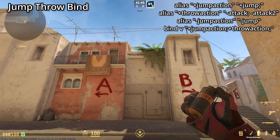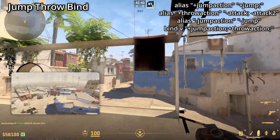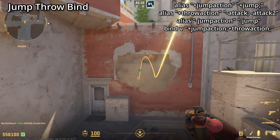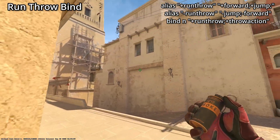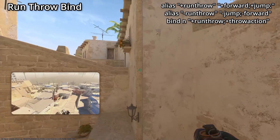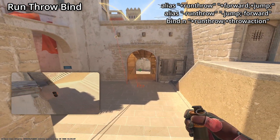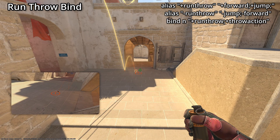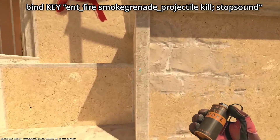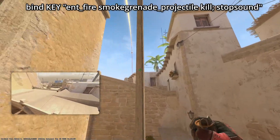You need to use a jump throw bind in CS2 because it's going to make throwing nades much easier and you'll be way more consistent. Not just the jump throw bind — you also need the run throw bind, which makes throwing nades even more consistent. You just saw me use it for this top-con smoke from spawn, which is very hard to hit without the run throw bind.